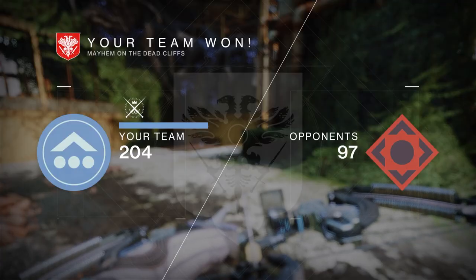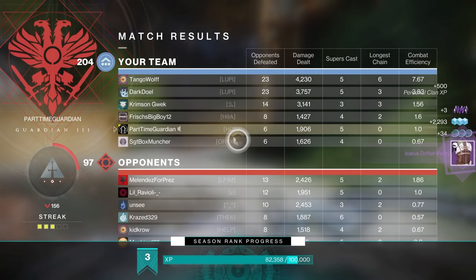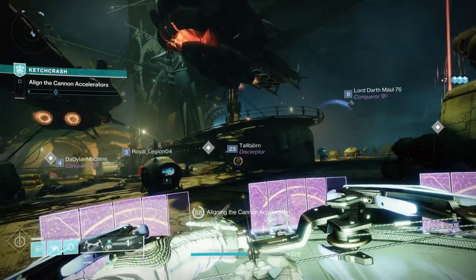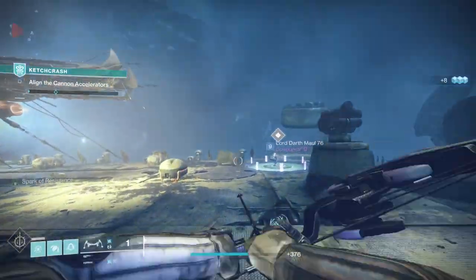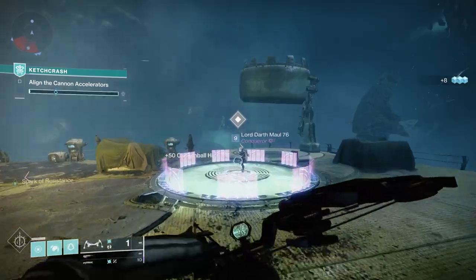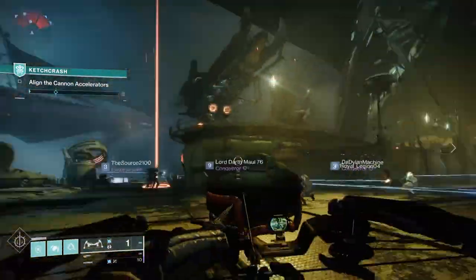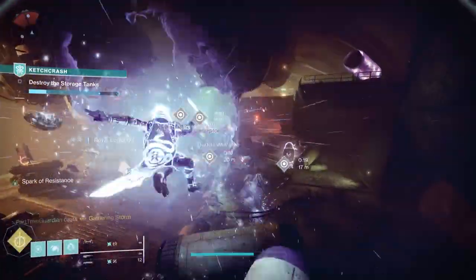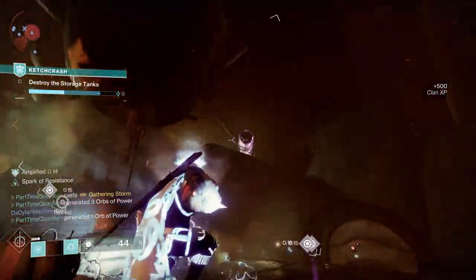Treasure coordinates are pretty simple — those are obtained and stored up through playing core activities like crucible, gambit, and strikes. Map fragments are obtained by playing through the Ketchcrash activity. This activity is your standard six-player matchmaking mode, and it's pretty fun. There are a couple of mechanics in this mode that we've seen so far, including standing on a plate to launch bombs, and clearing shanks to grab orbs that you'll then throw at storage tanks.